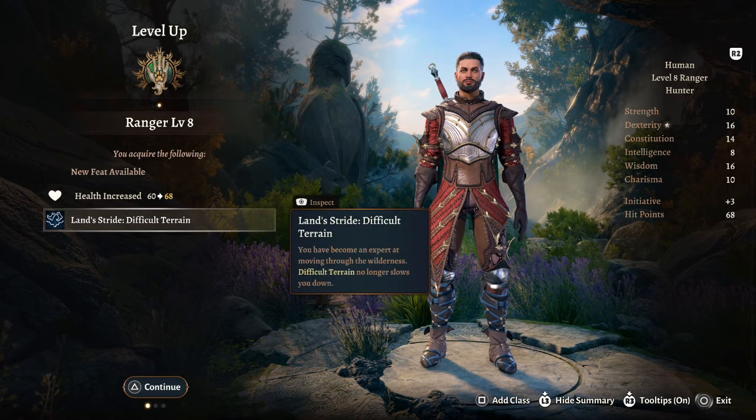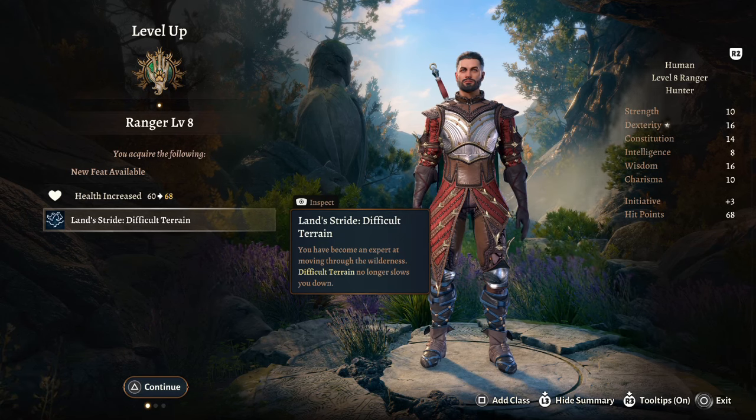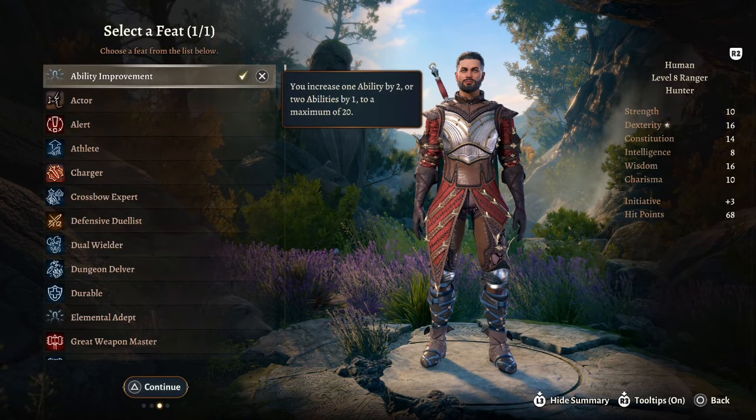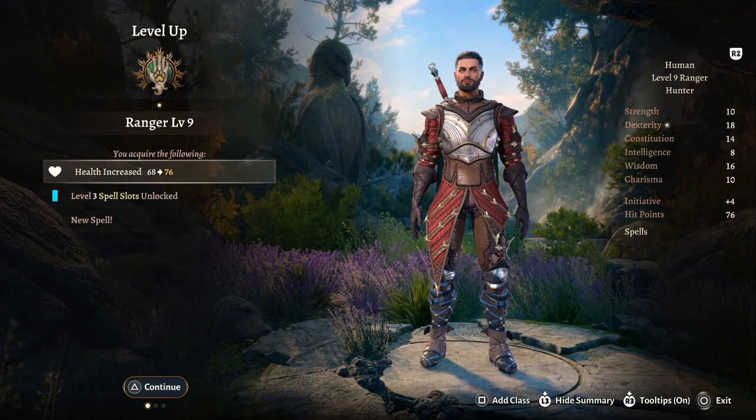At Ranger Level 8 we get Land Stride — you become an expert at moving through the wilderness and difficult terrain no longer slows you down. For the ASI, it's finally time to bump our Dex up to 18.